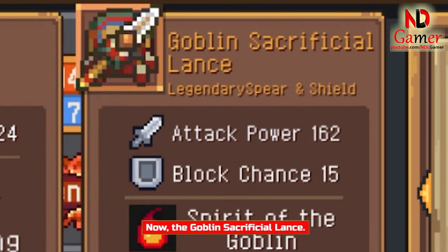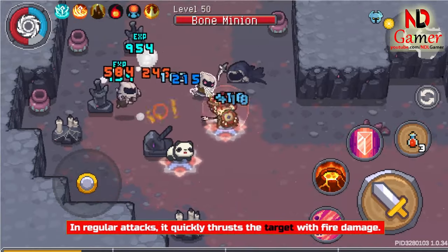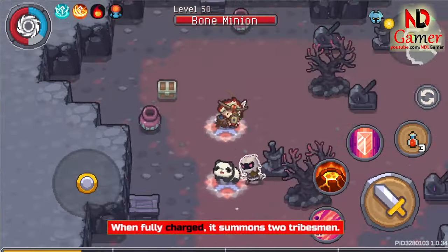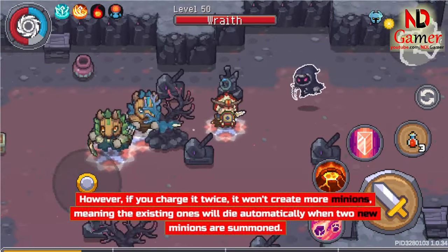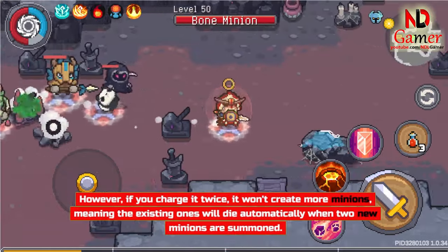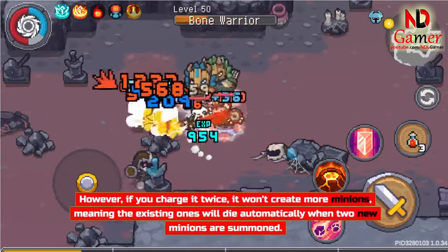Now, the Goblin Sacrificial Lance. In regular attacks, it quickly thrusts the target with fire damage. When fully charged, it summons 2 tribesmen. However, if you charge it twice, it won't create more minions, meaning the existing ones will die automatically when 2 new minions are summoned.